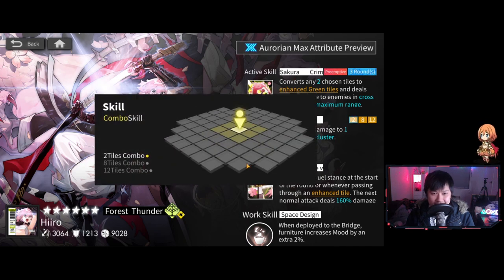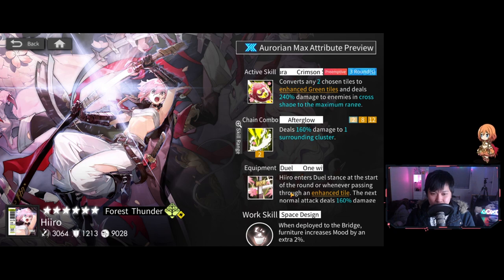The damage component deals 240% to enemies in a cross shape to the maximum range — it's a big cross. It's pretty cool to snipe off units at the end, but it's very particular. I'm not a massive fan of cross shapes personally. Let's move on and have a look at her chain combo. We've got the one cluster, the star thing, and then the big cluster — eye candy to my eyes. There are just so many use cases and scenarios where this shape works, and there is such a high chance you'll hit something with these kinds of shapes.